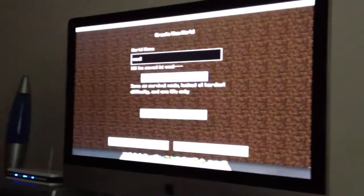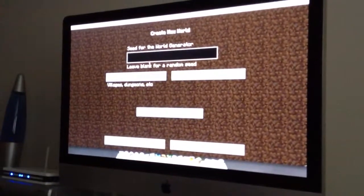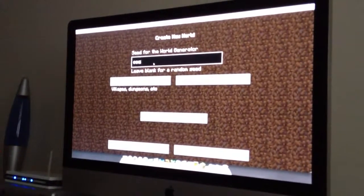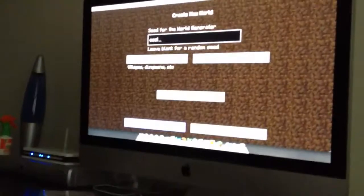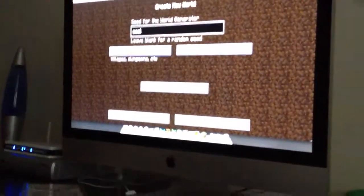Coal. I'm gonna put it in creative so you can see better. Do the seed C-O-A-L, coal — there it is right there — and you just create a new world.